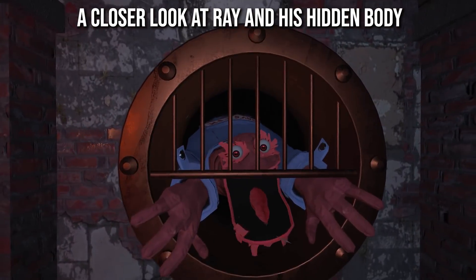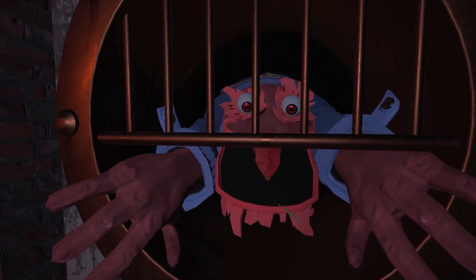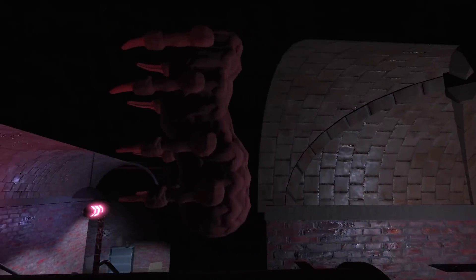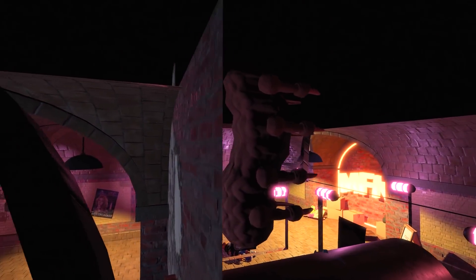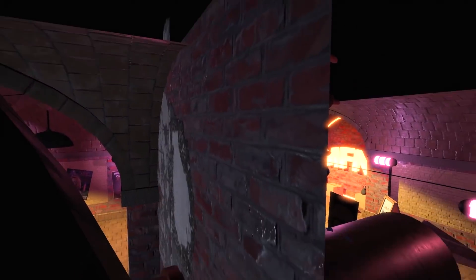We're now going to take a close look at Ray. He's the janitor — looks like some kind of giant frog or lizard. If we pan out of bounds, we can see his body and it is really freaky. It looks like some kind of giant caterpillar — loads of different legs and a really creepy long body. That is actually Ray's body as it looks when he's hiding. At some point we might have to fight this guy and he'll be running about on this centipede-like body. It's super weird, whatever it is.